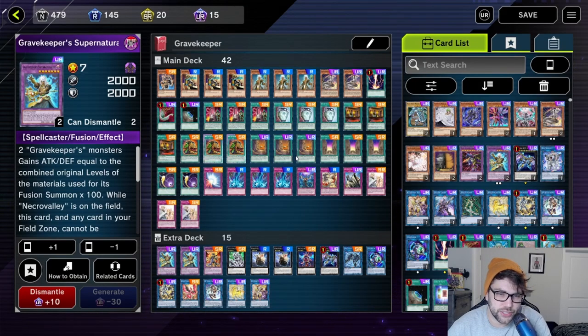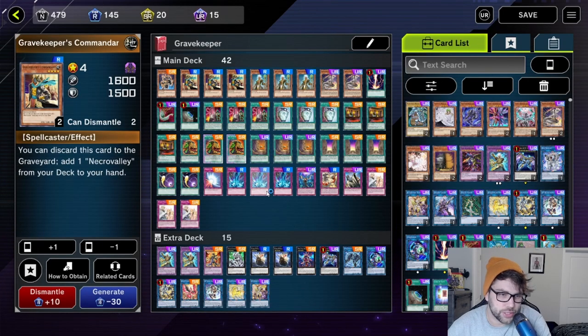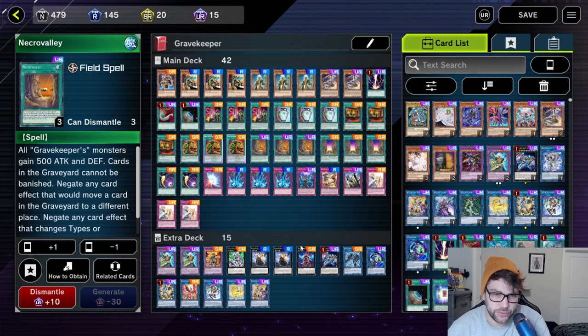The main purpose of this deck is to get Necro Valley out. There are a few options: you draw Gravekeeper's Commander, use his special ability, discard him from your hand, and boom — Necro Valley. You also have one copy of Terraforming, three copies of Necro Valley Throne, and you can discard Gravekeeper's Commander. Necro Valley by itself shuts down your graveyard, and I'm going to go through some replays and explain what each card does and how it shuts down your opponent.